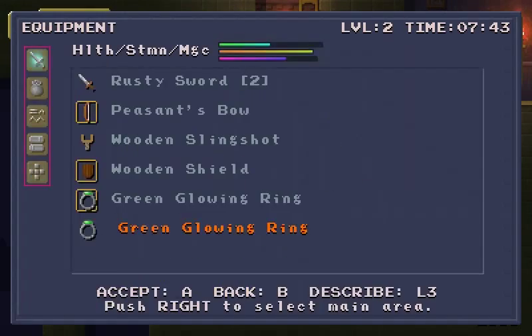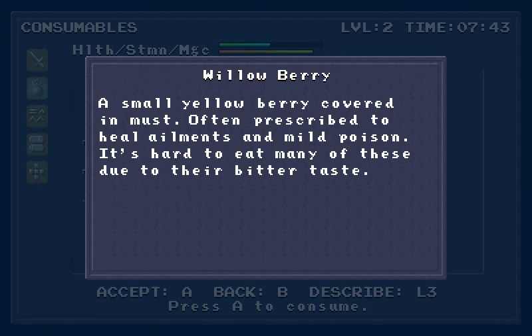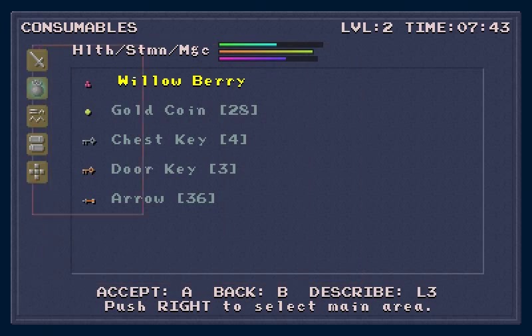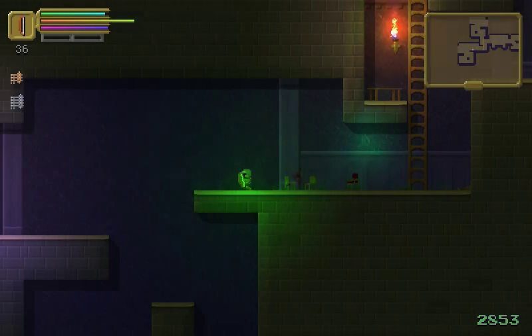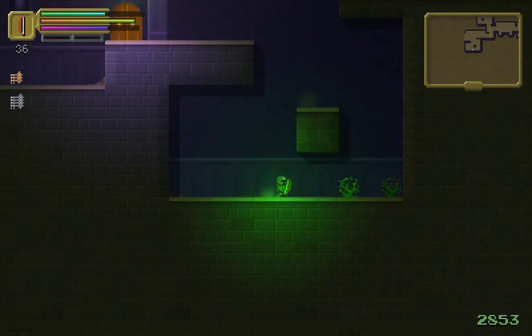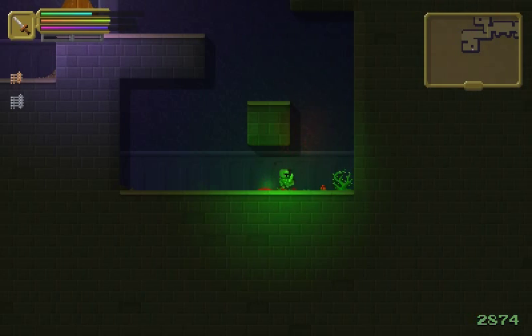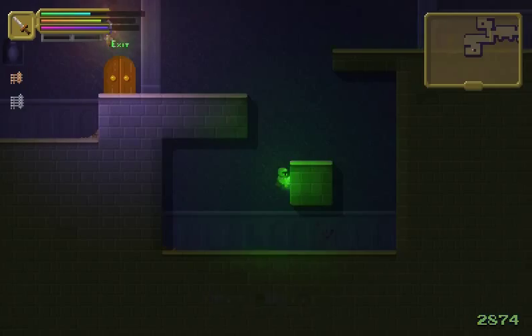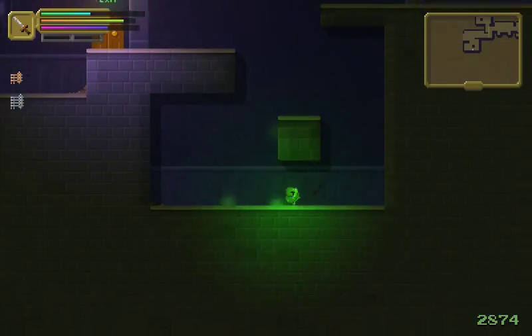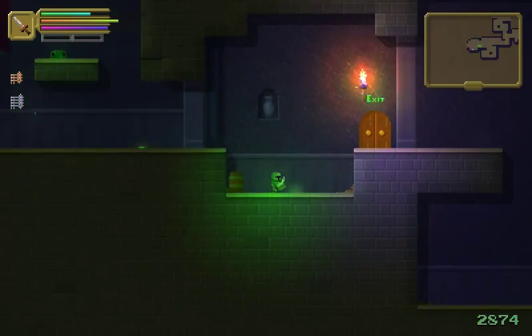I'm out of potions. Can I use these to heal? Oh, that does heal me — barely. Is that flash like a critical hit? Maybe that's why I was killing those guys at a random speed. Maybe I have criticals — that seemed like a critical.